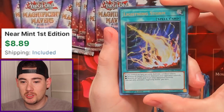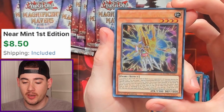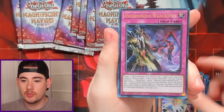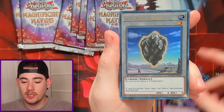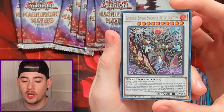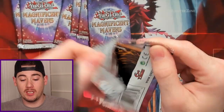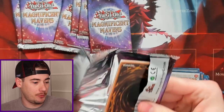Next pack — come on, give us something good. We got a Lightning Storm — decent pull. Kelbec the Ancient Vanguard, Sword Soul Blackout, G Golem Token once again with a Sword Soul Sinister Sovereign. Some of the Pharaoh's Rares, if y'all are not familiar...